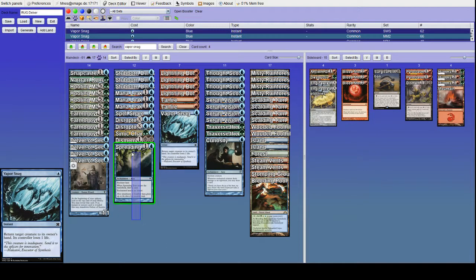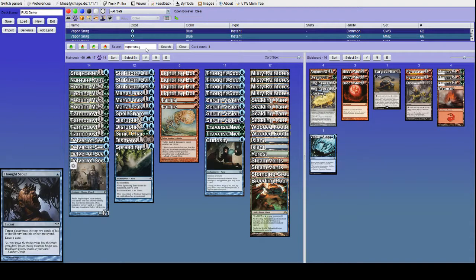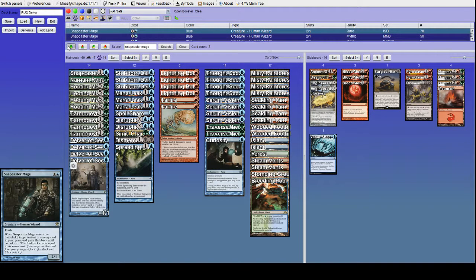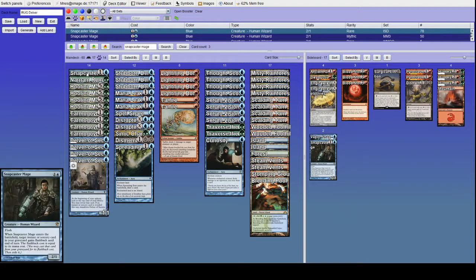Spreading Seas is dead against most decks that have islands, although it at least draws a card. Vaporsnag is the one I like the least out of those four, but I like it enough that it deserves a slot in the sideboard right now. The other card we're pulling out is Snapcaster Mage — both of these cards are going into the sideboard.